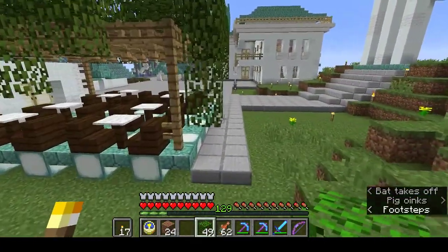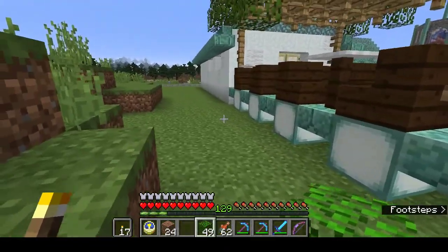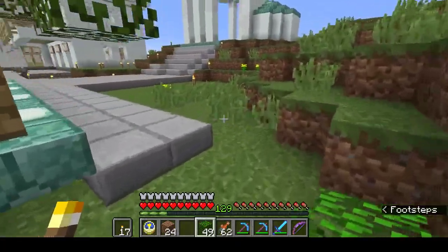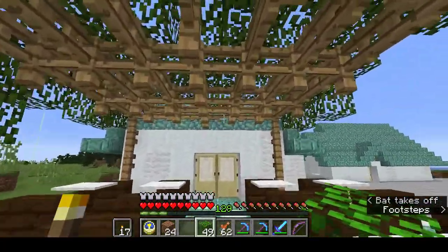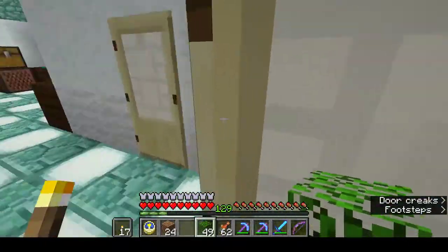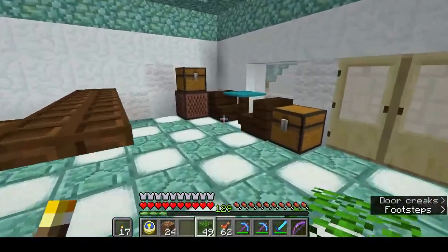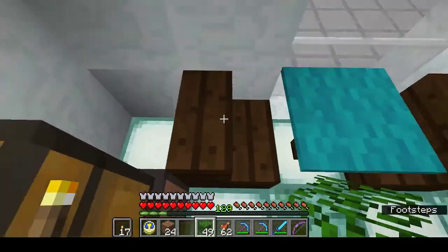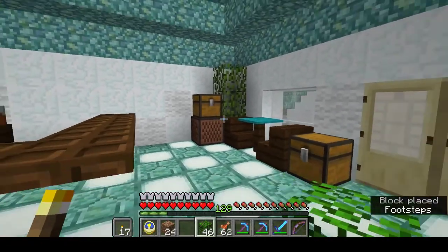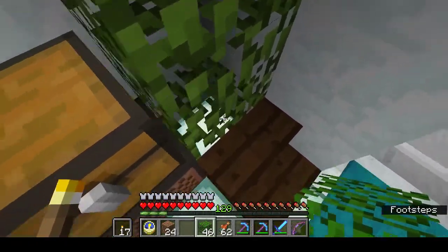There we are. I will be putting smooth stone slabs along here to hide that — that is much more pleasant to sit under. One last thing: in the corner here, I'm popping a plant. Because it is leaves, it won't block the light.